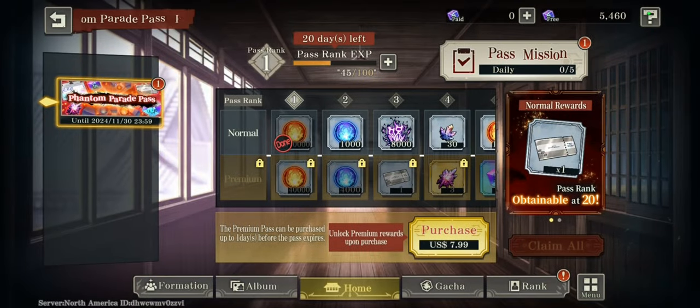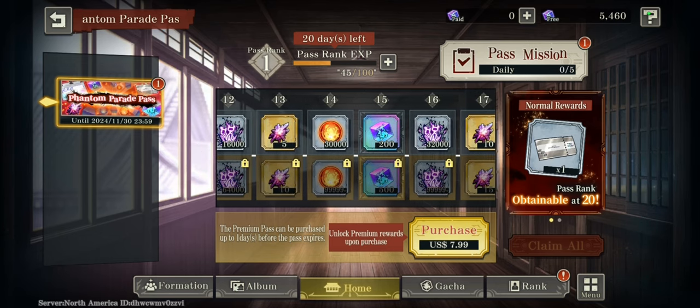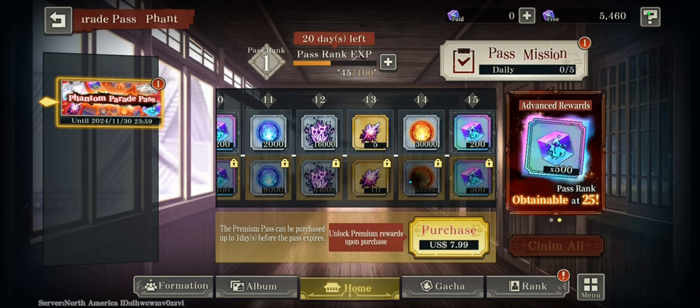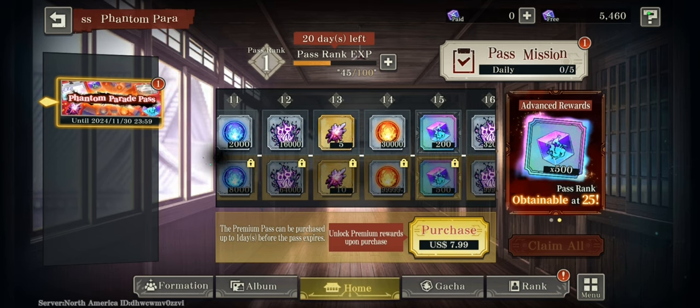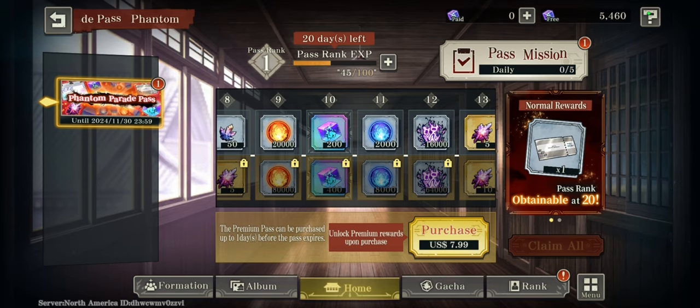There is also the battle pass. You get 400 cubes each battle pass — the first 200 at level 10 and the next 100 at level 15. This is another solid way to earn cubes.